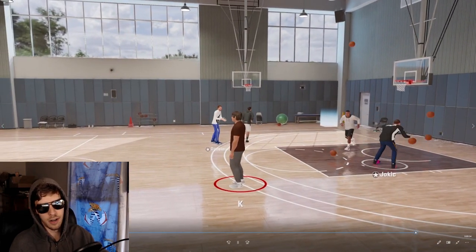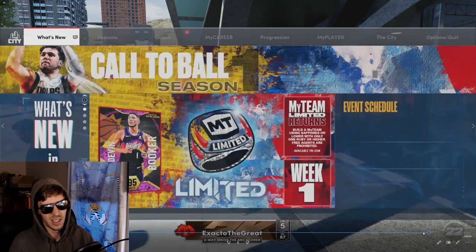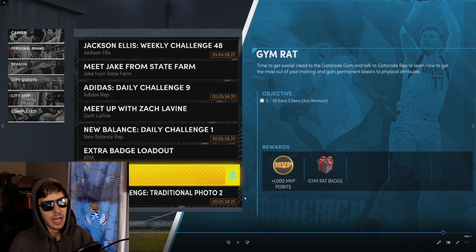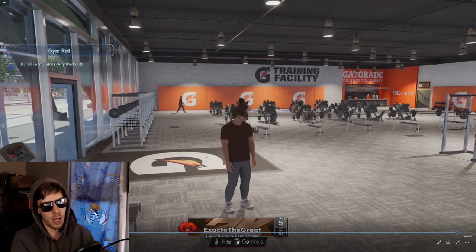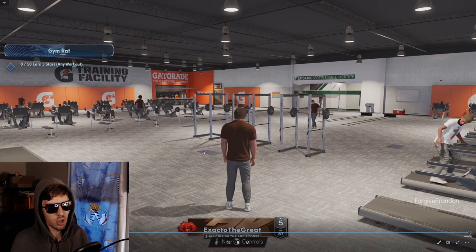Last but not least — you can win the NBA championship but I don't know who has time to play 80 games in the playoffs. This method takes about two months, maybe a little less. You go to City Quests, find that quest, or you can just pull up to the Gatorade facility and talk to the guy outside. In the top left corner it says 'zero of 50 — earn three stars on any workout.' If you do five trainings that's five three-stars, so divide 40 by five — that's eight different sets and each set lasts a week — about two months. You'll get Gym Rat without needing to play MyCareer, and in the meantime you'll still be getting your Gatorade boost. For the other ten months of the game you're straight.